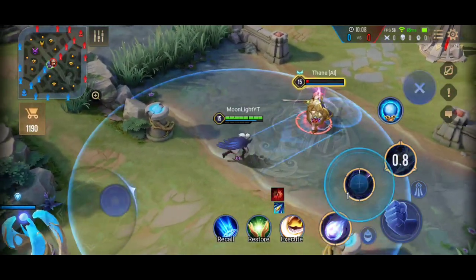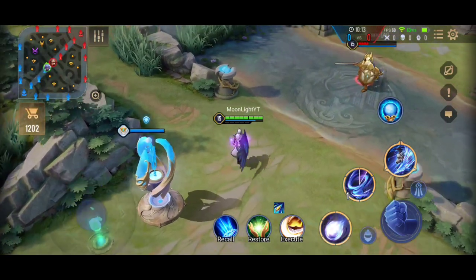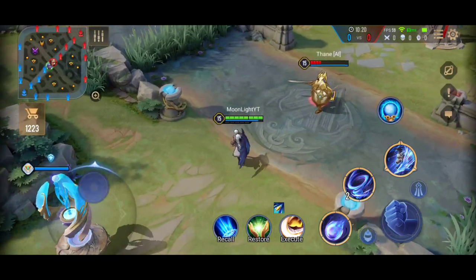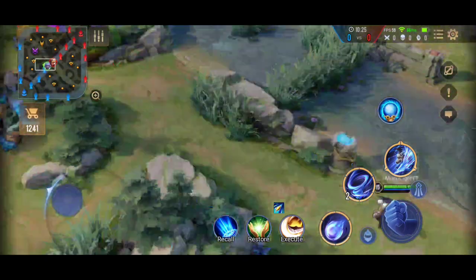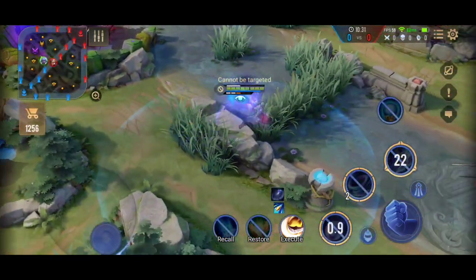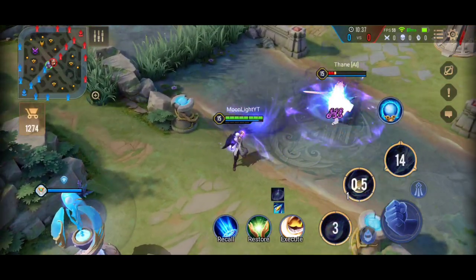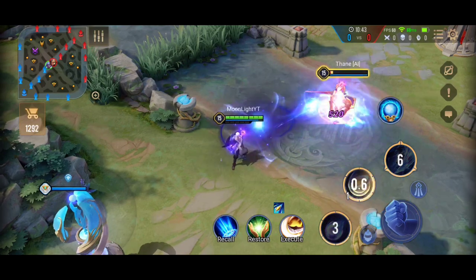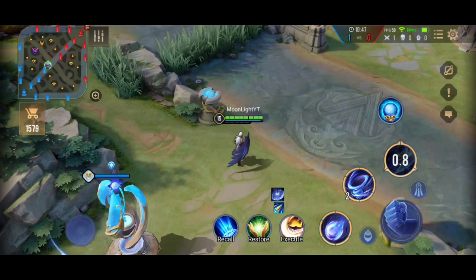One thing I don't want to forget: when Zata's ultimate is on cooldown, you can decrease the cooldown time. My ultimate is not ready right now — I have 20 seconds remaining. If I use my S1 or S2 on an enemy, it decreases the cooldown. Did you see that? Once again — yes, it decreases by a few seconds, about three or four seconds depending on the situation.